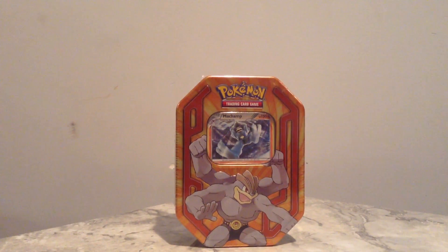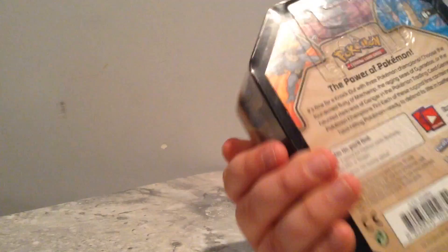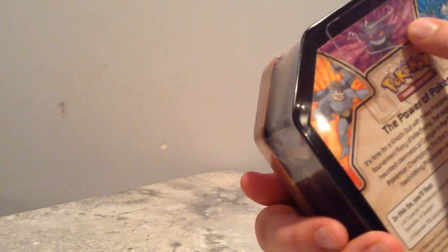This is something different — we've never done this, but we're going to start it. It's just a normal tin. It has three packs in it and one of three special foil cards of Machamp, Gengar, or Gyarados. I got Machamp Hollow.